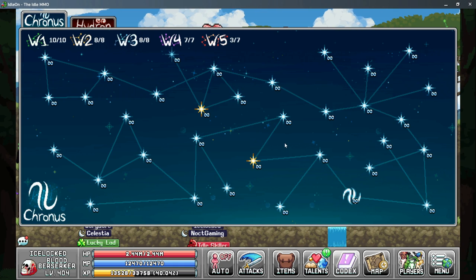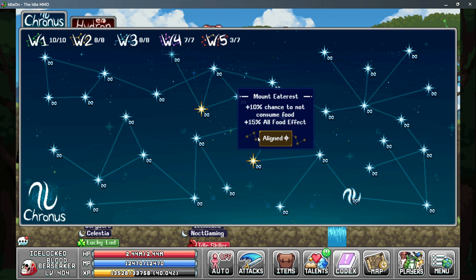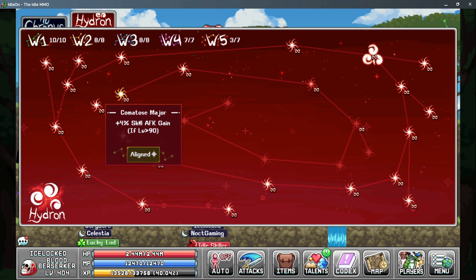Next up is our star signs and we have three we really want to use, especially with fishing. Fishing Pisces gives you more fishing efficiency and more multi-fish odds, and then you also have the Mount Eaterist which gives you more food effect. On the hydrant tab you also have Comatose Major to give you 4% skill AFK gain rate.